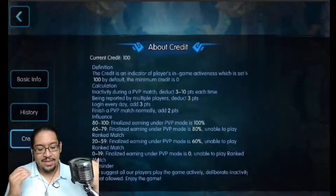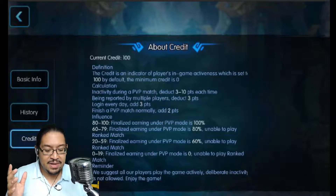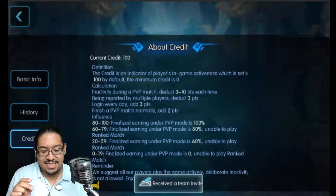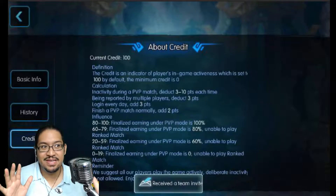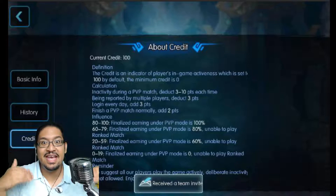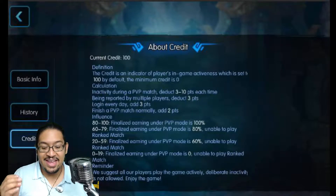Let's talk about Credit. The credit is an indicator of a player's in-game activeness, set to 100 by default with a minimum of zero. It basically reflects how active you are in-game. You have to be careful because if your credit is too low, you won't be able to access different modes. Keep that credit high so you're able to do everything in the game.